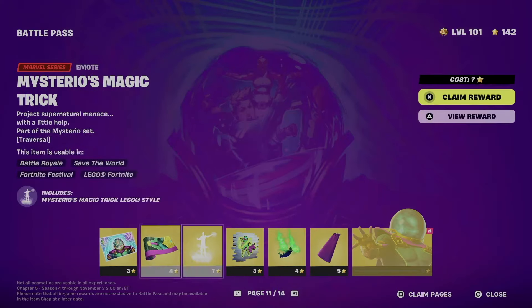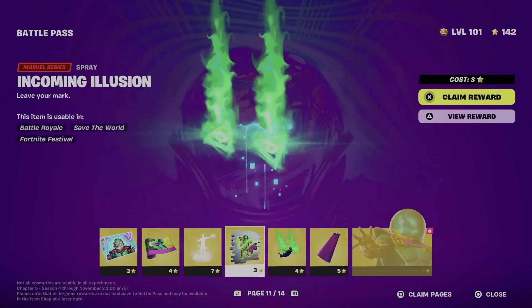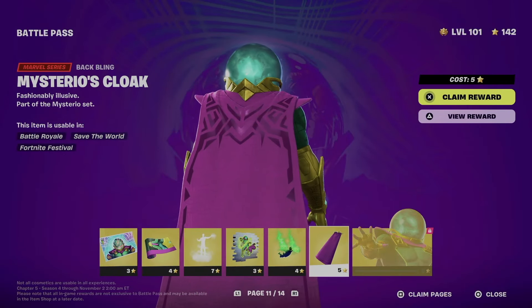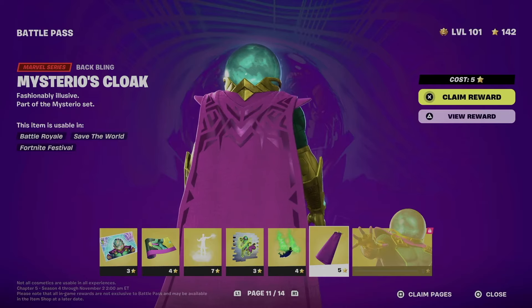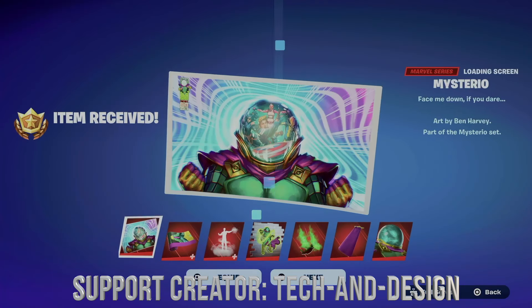To unlock this skin that's fully locked, you have to claim everything before it — so that means all of these things here. The easiest way to do this is just to claim pages. On the bottom right side of your screen you're going to see 'Close' and 'Claim Pages.' For me that's Square, so I'm going to hit Square.